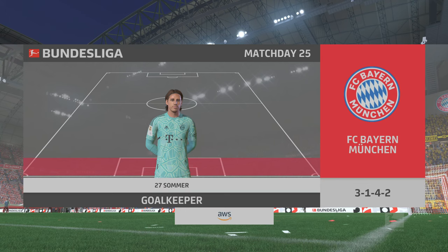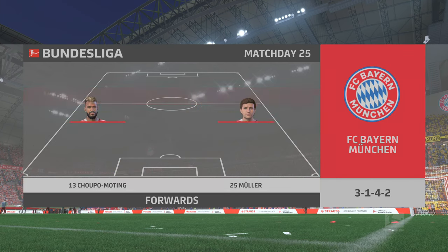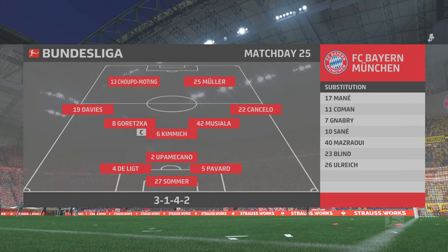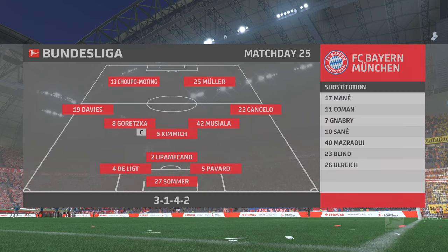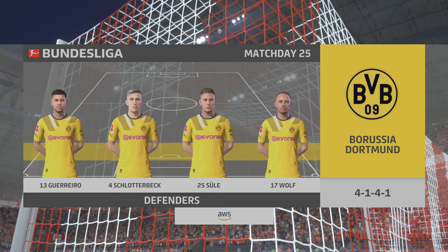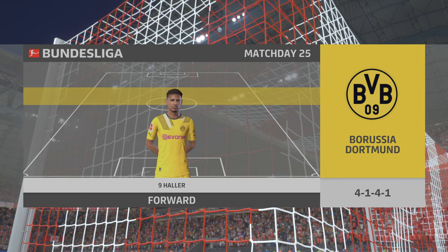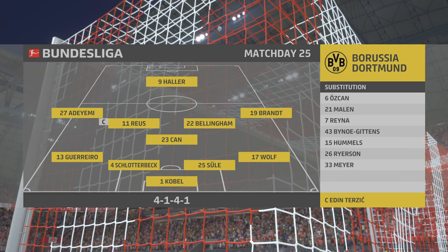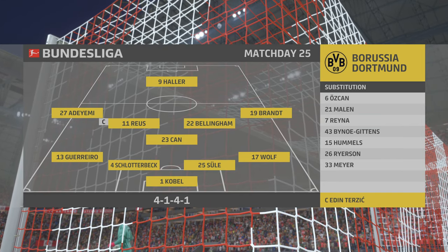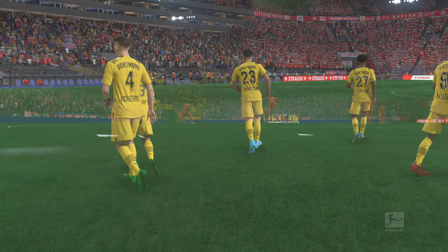Here's how Bayern will line up. Jan Sommer is the goalkeeper. Dayo Upamecano plays with Matthijs de Ligt in central defence, and it's two strikers up front who will look to provide the goal-scoring threat. And here's the eleven for Borussia Dortmund — Jude Bellingham starts alongside Marco Reus in central midfield, and the striker of choice is the powerful and lethal Sebastian Allaire.